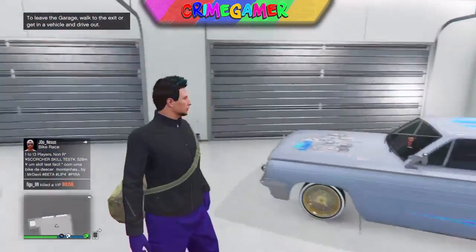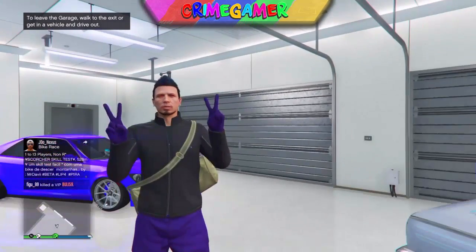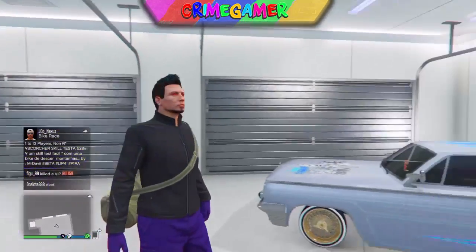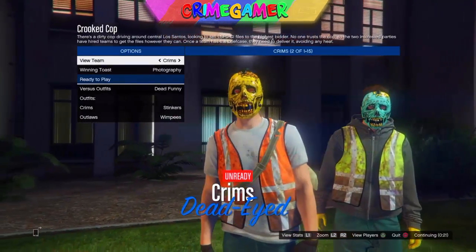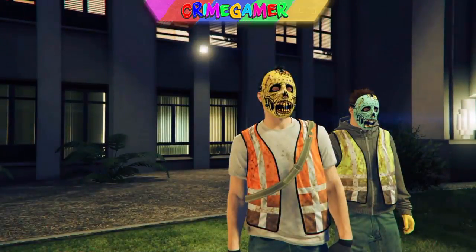Now the duffel bag glitched onto me — there's a weird glitch with my character where the duffel bag will just go into any outfit, but it's pretty cool. I'm now going to show you how to get a trashman outfit. The first thing you need to do is host a crooked cop with a friend and put the outfits on themed.